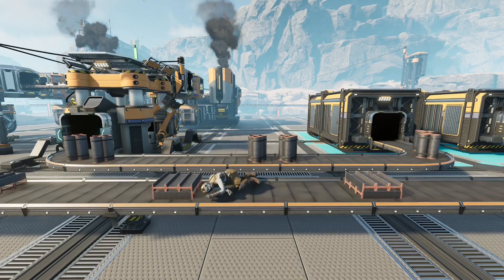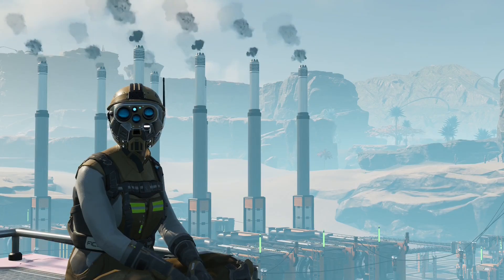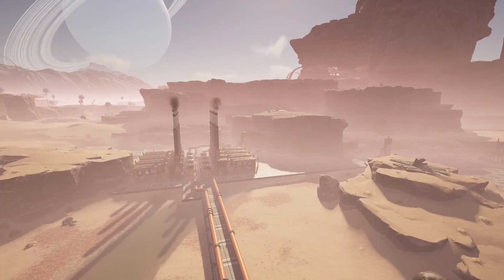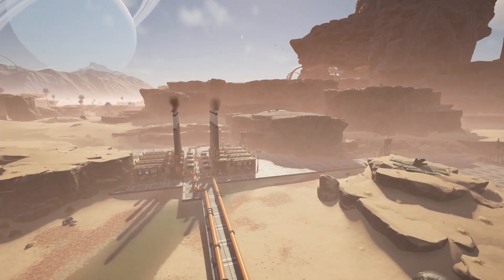We're making steel today. Last video we built a 600 megawatt coal power plant out in the rocky desert. That's going to be enough to get us out of biomass and carry us through most of phase two for power.